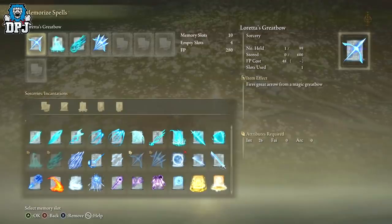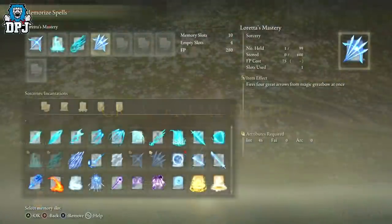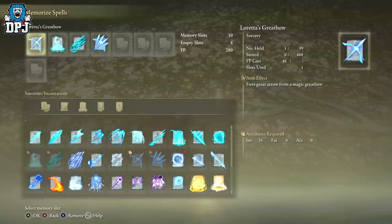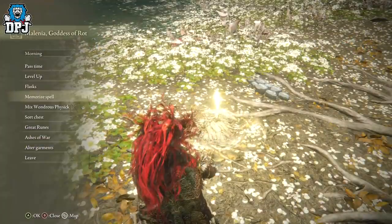The reason we're using a staff is for a sorcery: Loretta's Mastery. You'll have this because you beat Loretta to get here. It does require 46 Intelligence — if you don't have that, you can use the Loretta's Greatbow sorcery you also get from Loretta in Caelid. Loretta's Mastery hits harder; Loretta's Greatbow requires way less Intelligence. Either will work, or honestly any powerful tracking sorcery will be fine for this fight.